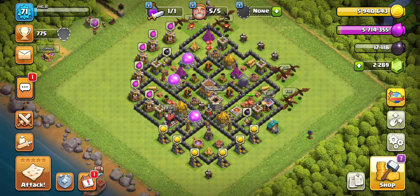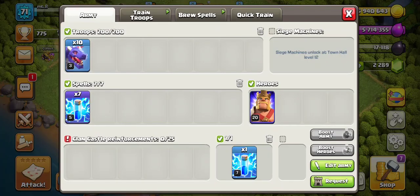How does one attack with the dragon strategy as a Town Hall 8? This is a question I usually get asked from new players. How do I attack? What should I use? What strategy works? So this is dragons. You take all dragons, all lightning spells. My clan castle is empty.